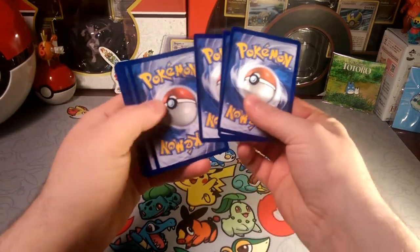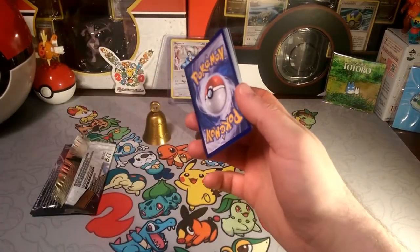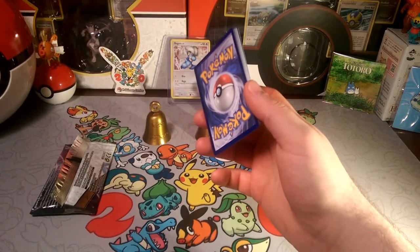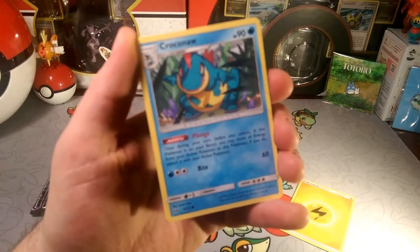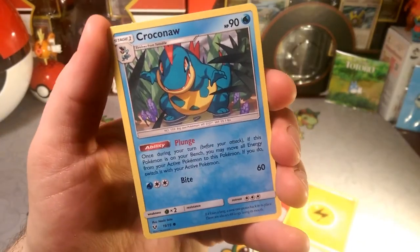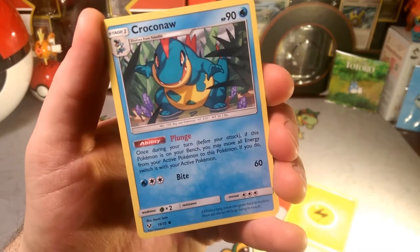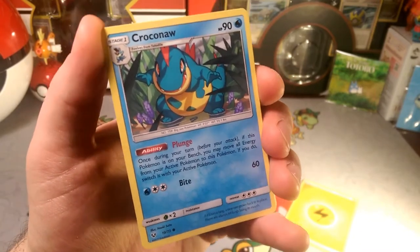Let me know what you guys think about what I got — it's pretty interesting what we got so far. Looks like we have a Lightning Energy today. We have Feraligatr — the Croconaw, I like this attack a lot. I keep wanting to try this with a Float Stone.